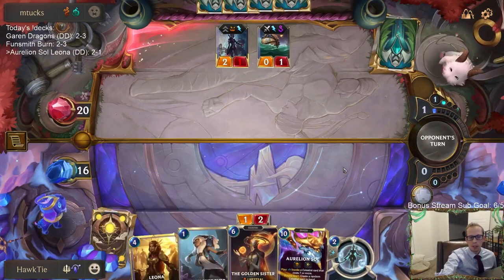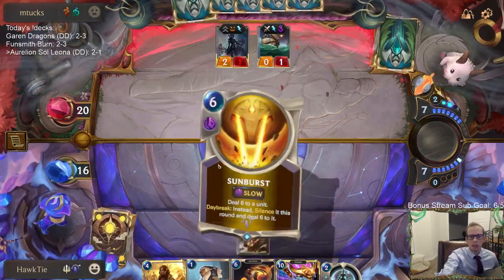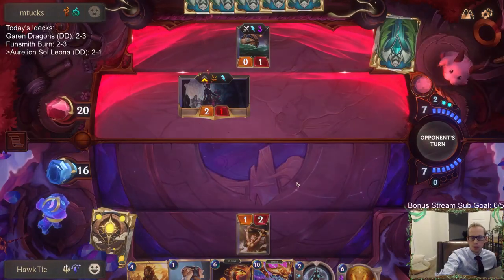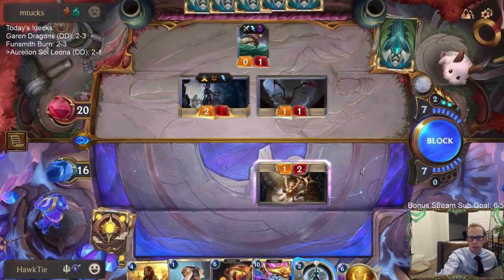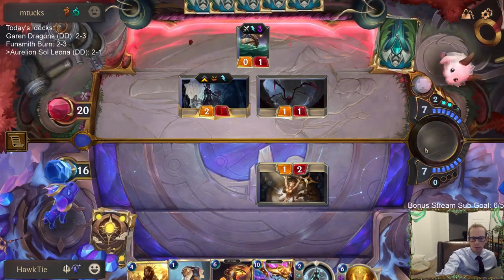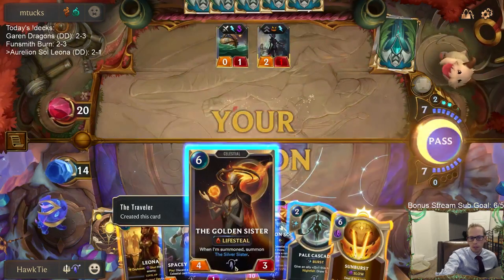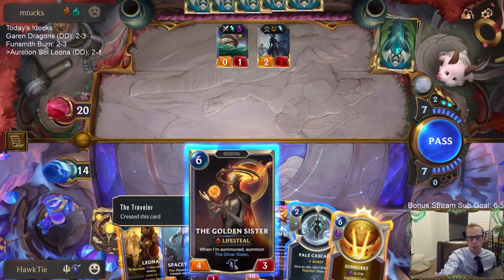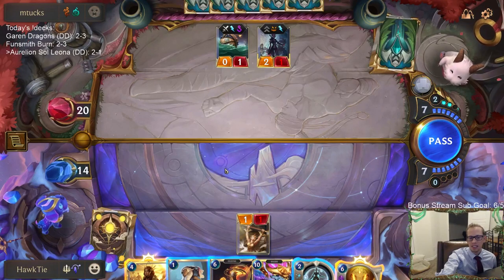That levels up Leona — she'll be a 4-6. Just playing Leona would have leveled her up as well, but the notable thing is she won't die to Go Hard immediately. The problem is Golden Sister is awesome, but one mana to kill your Golden Sister — not great.